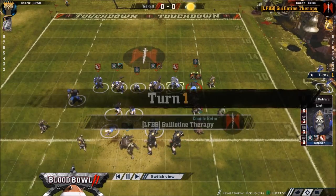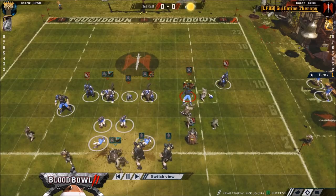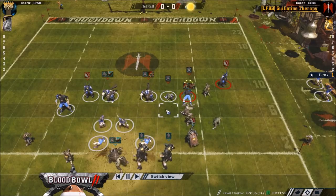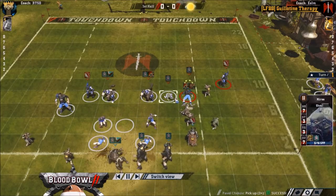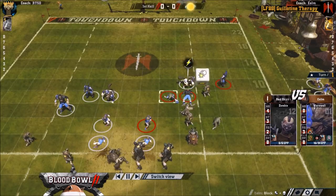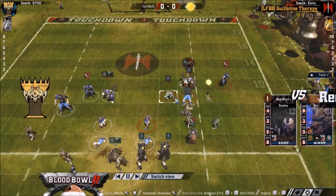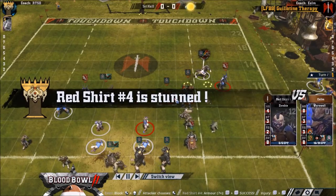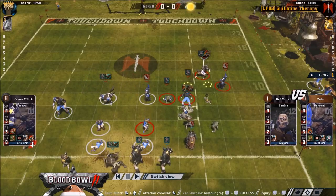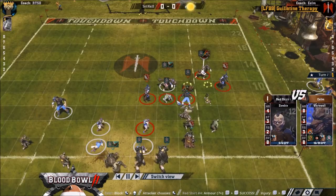What Eelm could do here is he could blitz around the back, put a player here, chain the wolf to here and then get like a 4 assist foul on him, or at least a 3 assist foul. As it is, he chooses to just kind of control the wolf, which is something I like to try to do when someone's got a frenzy player - you can kind of easily control with frenzy traps.